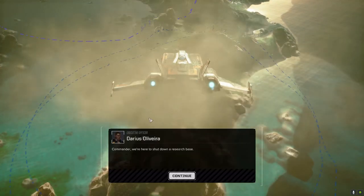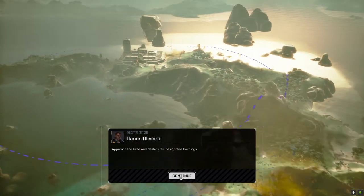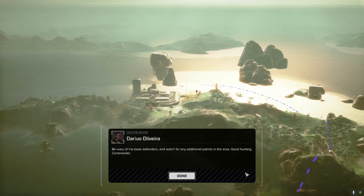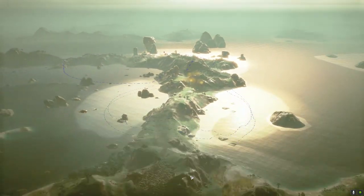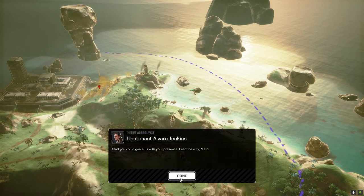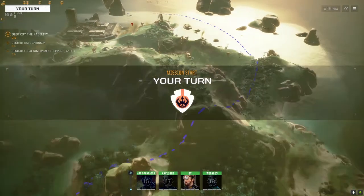Alright, we know this map. This is a pretty simple fight here to shut down a research base. I'm having a hard time making out what that is, but at least we know there's one mech, some vehicle turrets, and another vehicle up here. Hopefully it's only four units and four turrets, but we'll see.